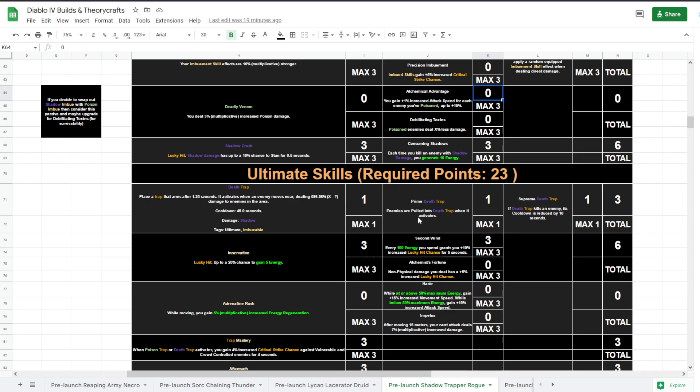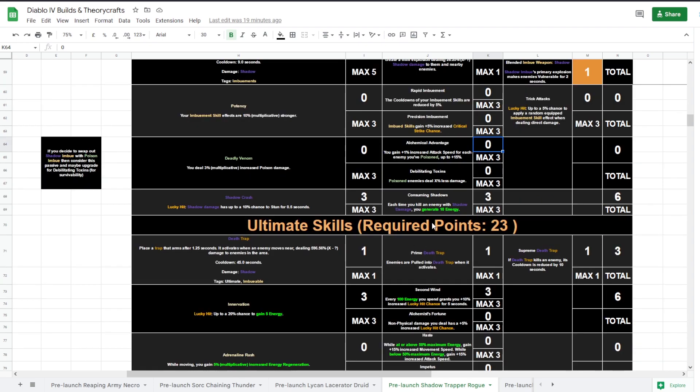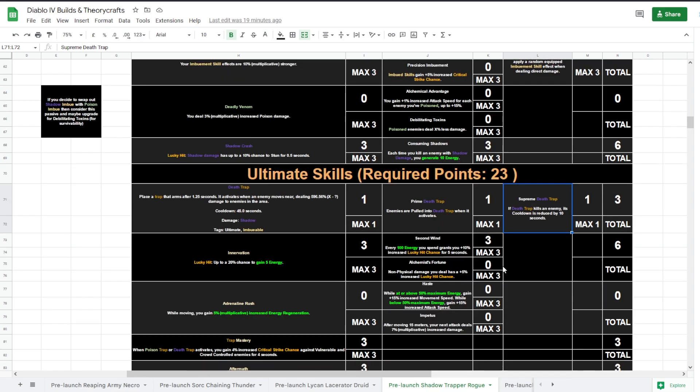Death Trap now gets a great upgrade — it pulls enemies in, then you use the other trap and do Flurry on the grouped-up enemies. If Death Trap kills an enemy its cooldown is reduced by 10 seconds on a 45-second cooldown — wonderful. If you kill five enemies you can immediately cast it again. I'm not sure if for every enemy killed you get it or whether it can only happen once per cast, but 10 seconds is still great regardless.